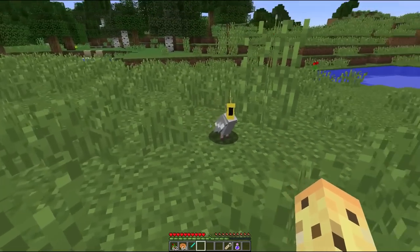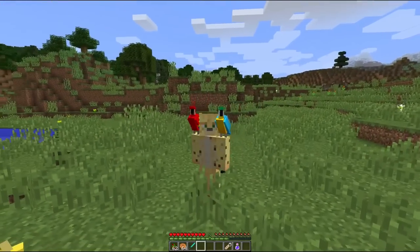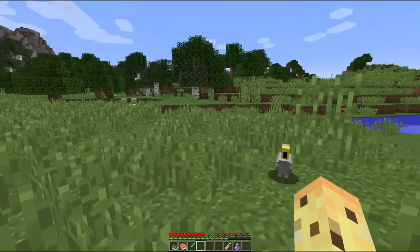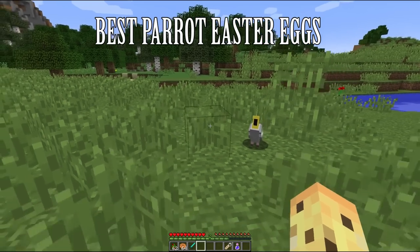However, the thing about parrots that's interesting to me is not their core behavior — the fact that they're so cute and they sit on your shoulders. It's actually to do with the Easter eggs that they contain within them, because there's a bunch of Easter eggs to do with the parrot in Minecraft, which I think are some of the best Easter eggs Minecraft has to offer, and I figured why not share them with you in today's video.